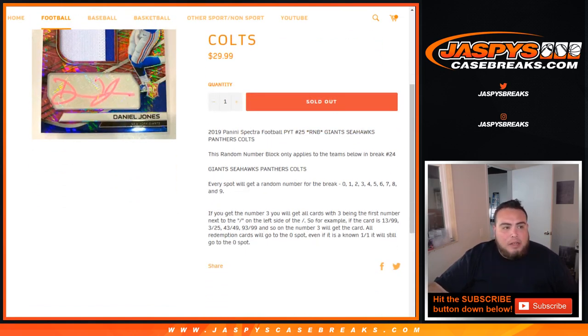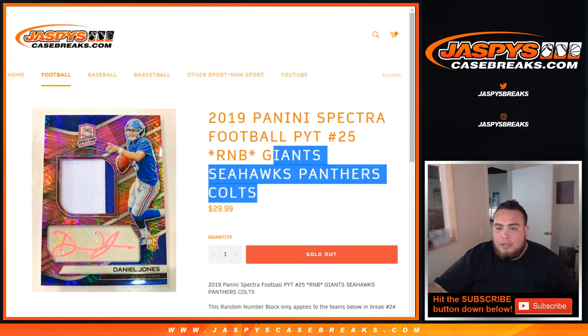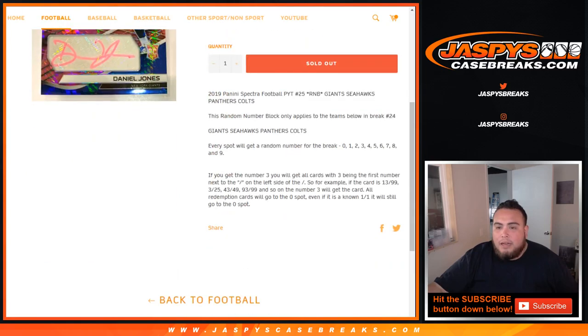As an example, if you were to get the number 3 random number block, you'll get any card with the first number next to the dash on the left side of the dash. So for example, if a Giants, Seahawks, Panthers, or Colts card comes out of this break and it is a 3 out of 25, that'll be your hit. 13 of 99 will be yours, 43 of 49, etc. That'll be your hit right there.